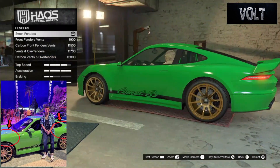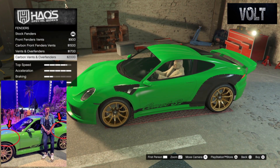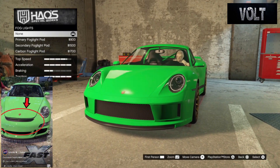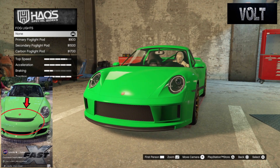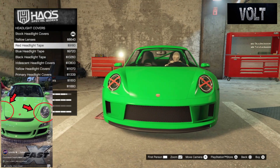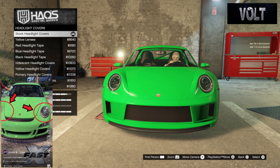Move on to the fenders — go with the stock fenders. It didn't have any fender vents or anything, so don't worry about adding or changing anything there. After that, move on to the fog lights — it didn't have any fog lights, so don't worry about adding those; it just kind of ruins the car. From there, move on to the headlight covers — keep the stock headlight covers. It didn't have any colored headlight covers or tape on there, so just keep it nice and stock.